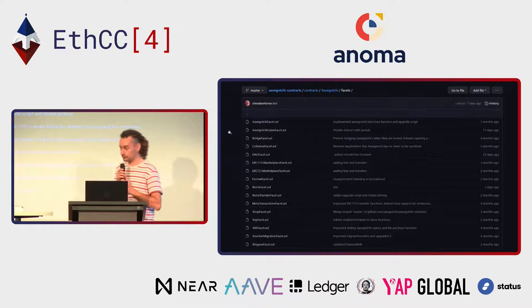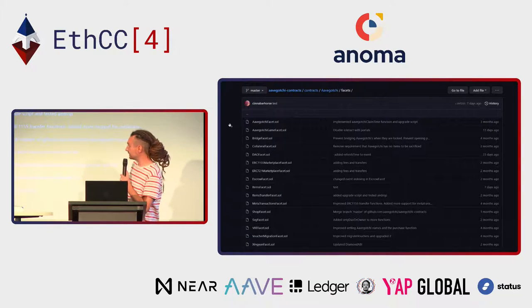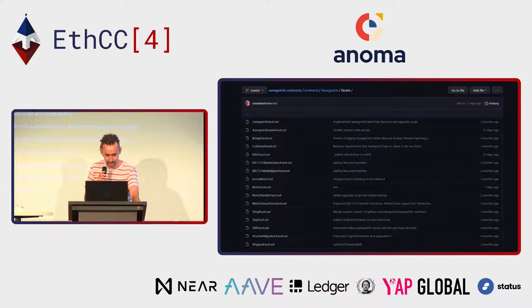Here is actually our source code with 16 Solidity files. The first one is the Aavegotchi facet, where we describe the ERC-721 mechanic to mint it — it has six traits. The second one is the Aavegotchi game facet: so far, the game is to pet your Gotchi — it sounds like a Tamagotchi — and every 12 hours you need to pet it so it stays happy, earning kinship points that also get you money at rarity farming events.